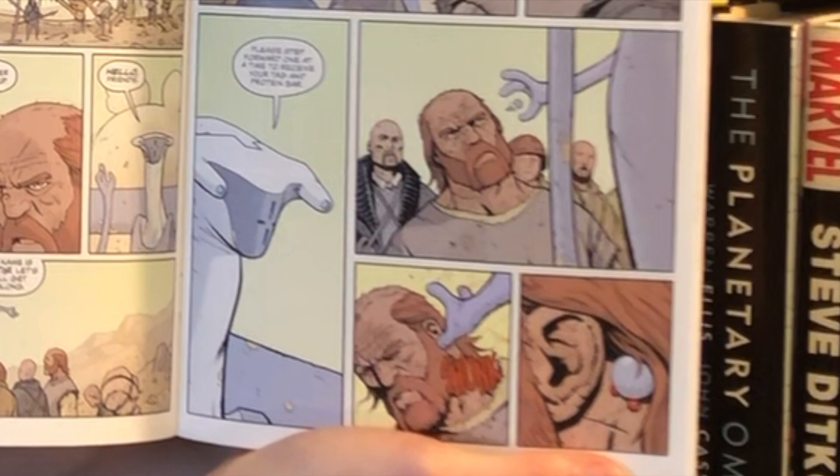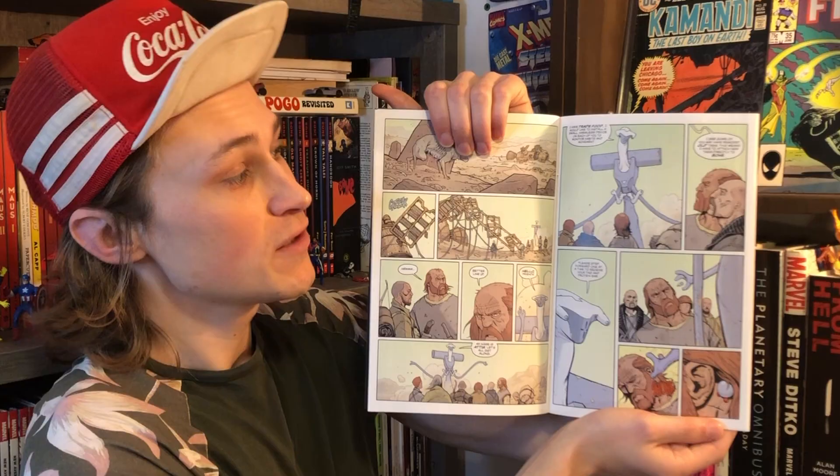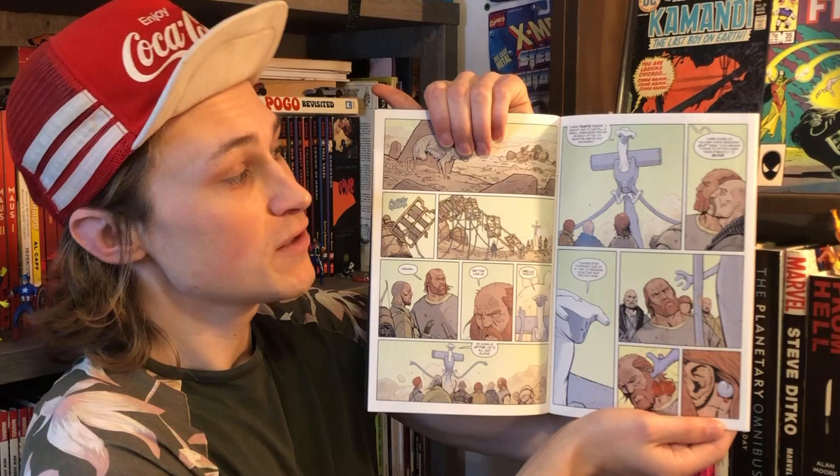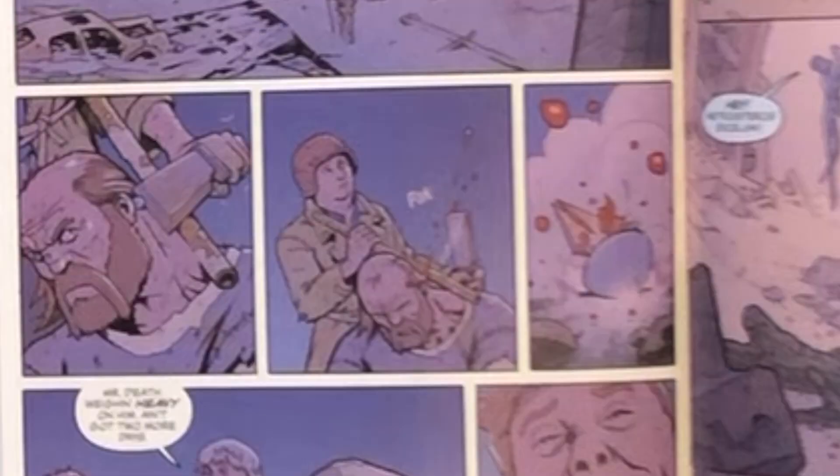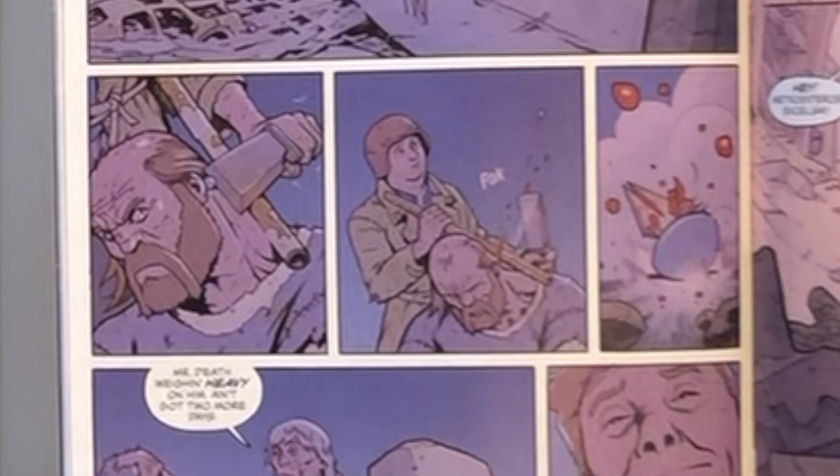We also get to see the alien tag these cannibal humans because he's there to study them, and he noticed that they took off their tags that he had previously put on them. So he trades them food in order to put tags on them, which seems like something they're used to because they know exactly how to take them off later. So it seems like a fair trade to them to get tagged for some good protein.